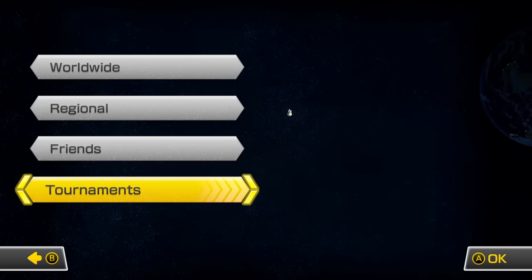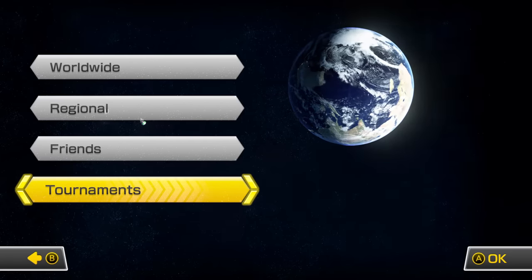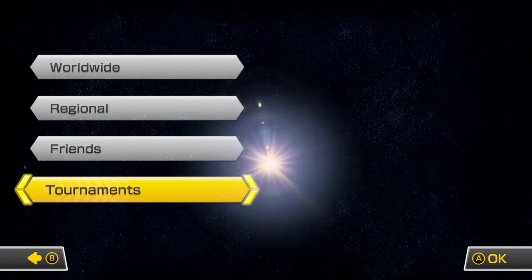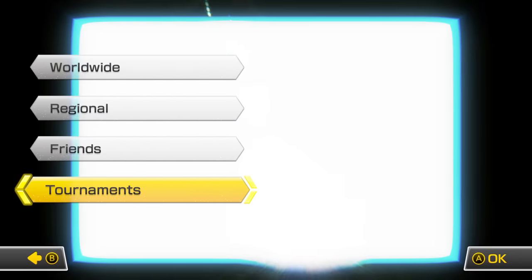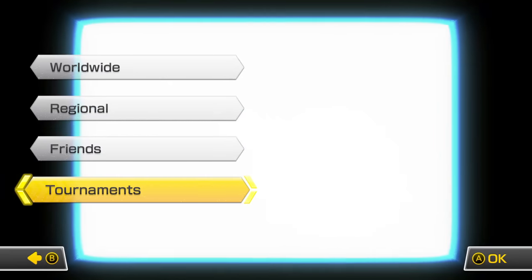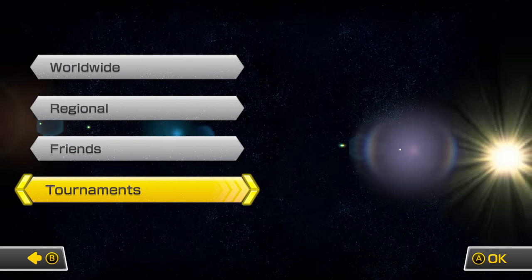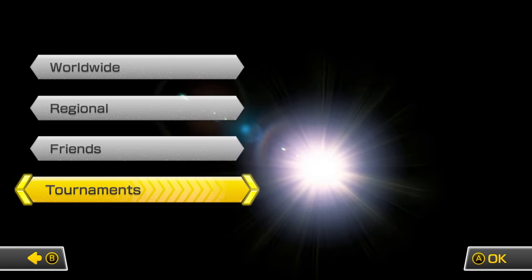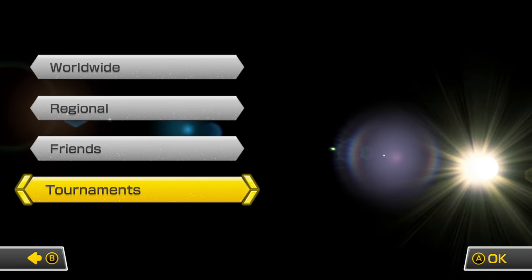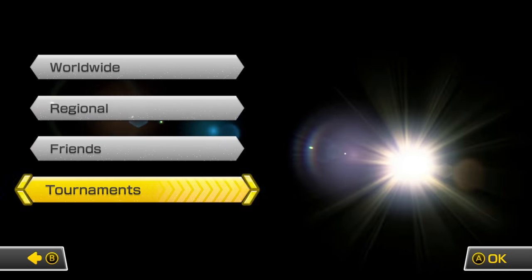Speaking of bright white lights, if we take a look at the menu before you go online — as you know, there are toads floating in space as well as the planet Earth. But something I've actually never quite seen before on Boundary Break: staring directly into the sun causes the screen to completely blind the player in white light. It bleeds into a perfect square, not even the 16x9 in which the game operates on. Because of that fact, I managed to get a glimpse of the sun that proves it's a 3D spherical object.